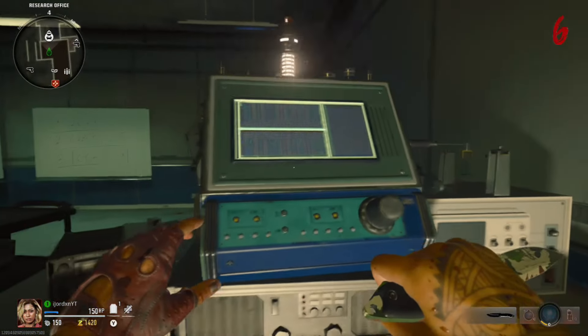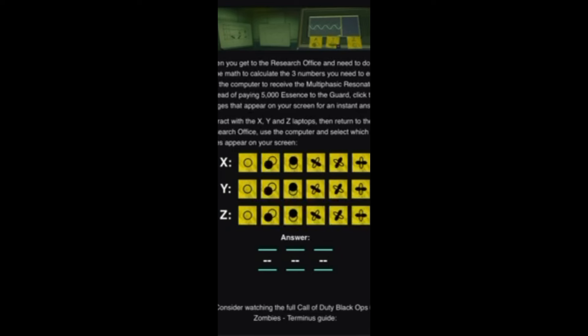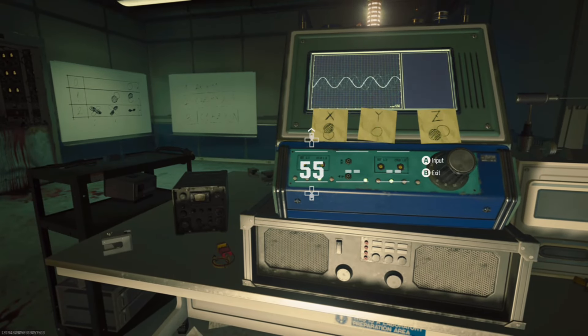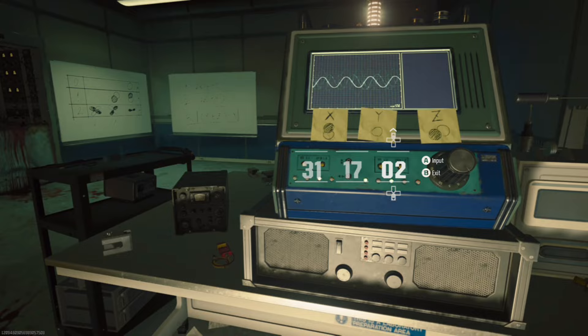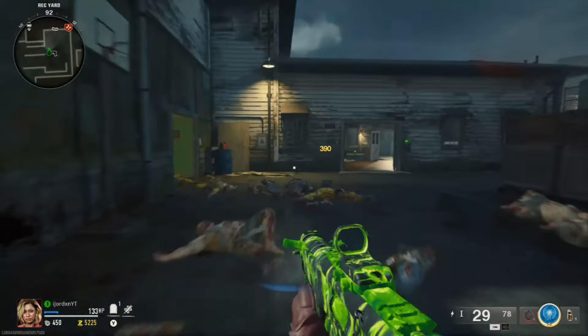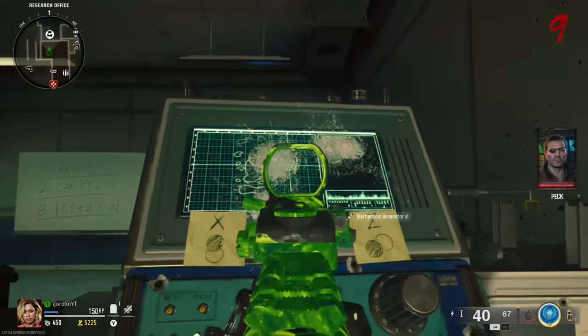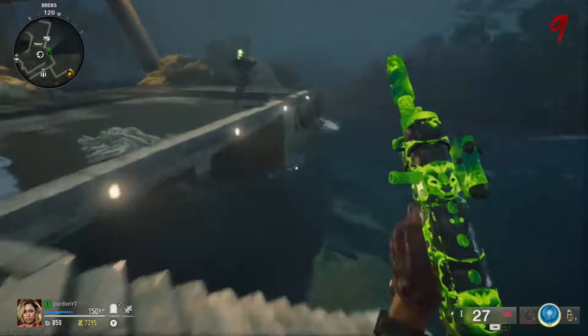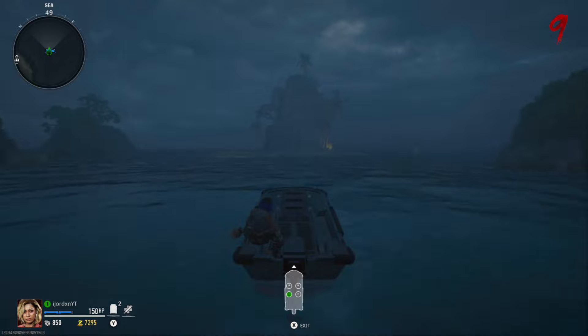Come back to the room we just opened and interact with the computer - the item you picked up is now placed into it. Interacting with it will tell you to enter a code. Down in the description there's a link to a website - input the X, Y, and Z symbols you saw on the computers and it will give you the code. Note that your code will be different from mine, so don't copy my code. Input it, end the round, and pick up the item from the computer. The computer will mark an island around the outskirts of the map - for me it's the island to the right of the main map.